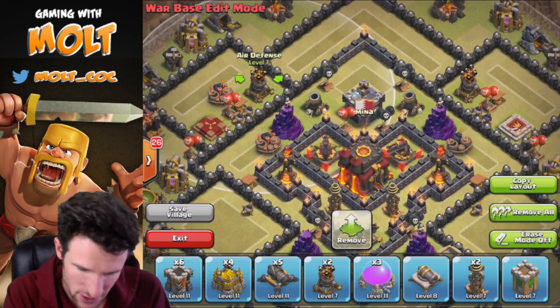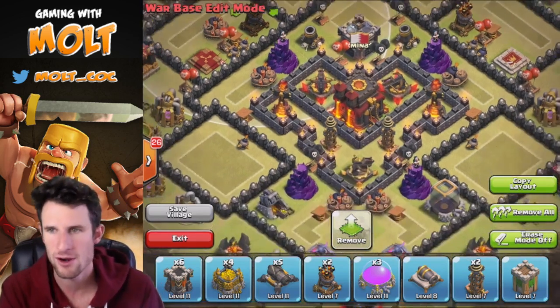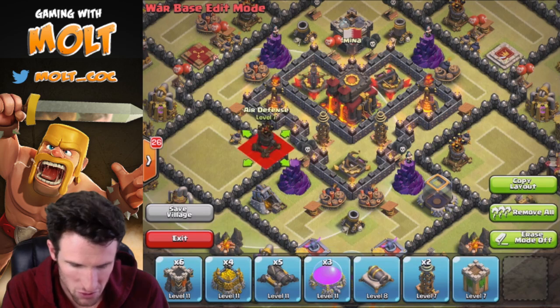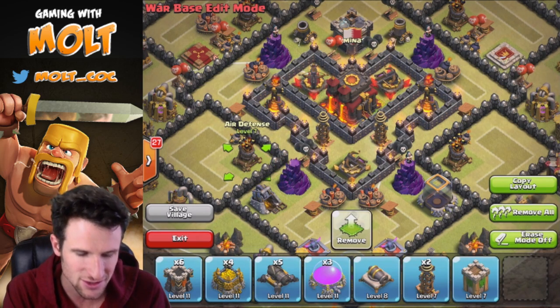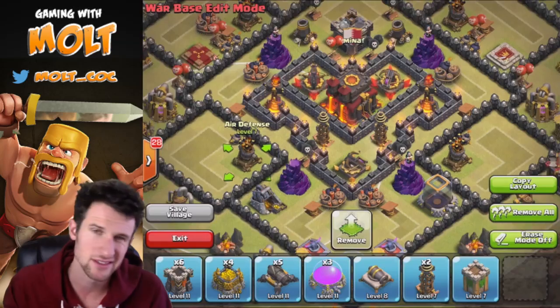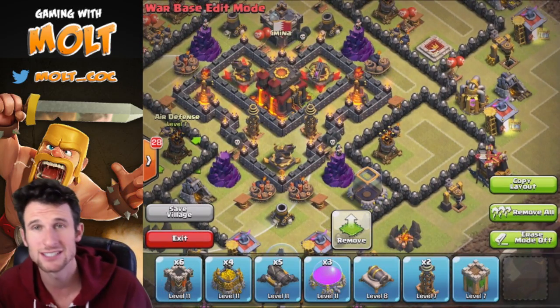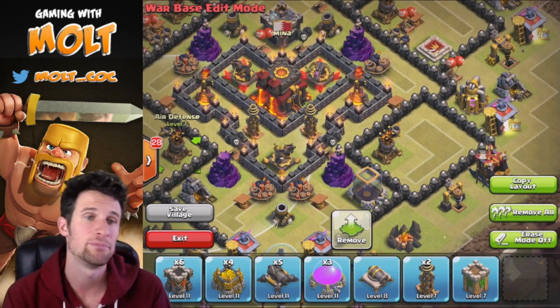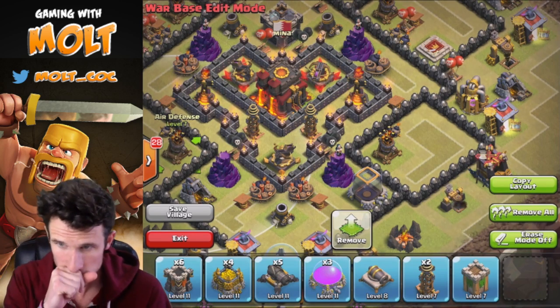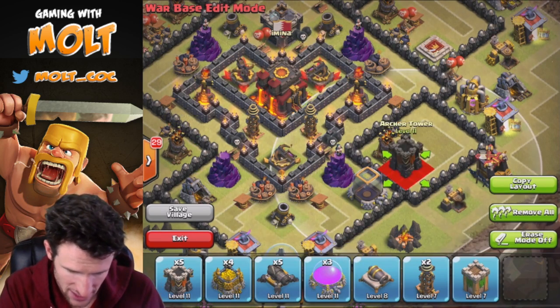Let's go ahead and bring in our Air Defenses — we're going to pop those on the inner part of these sections so they're a bit protected. Normally I don't see air troops used much in clan wars, so I'm not too worried about having them in the dead center of the base. If this were a regular base outside of clan wars I might tweak that, but for a war base this placement works.